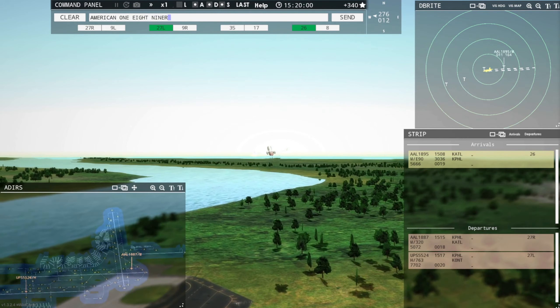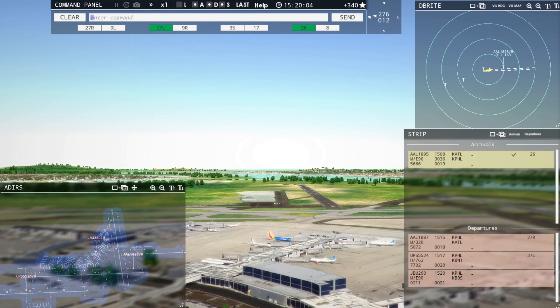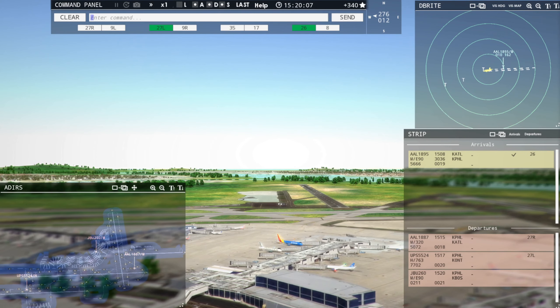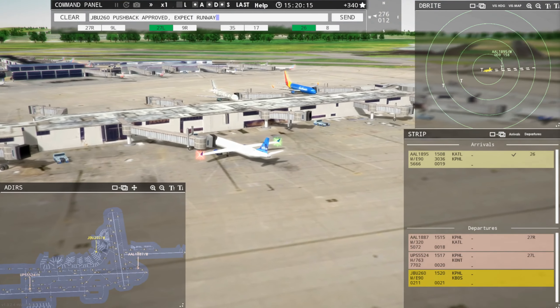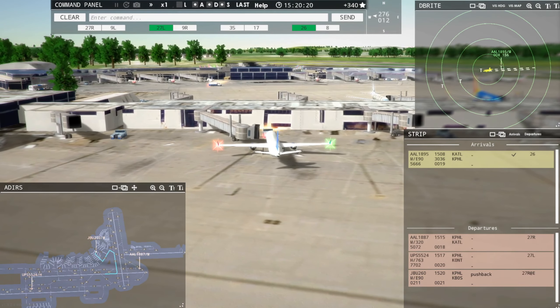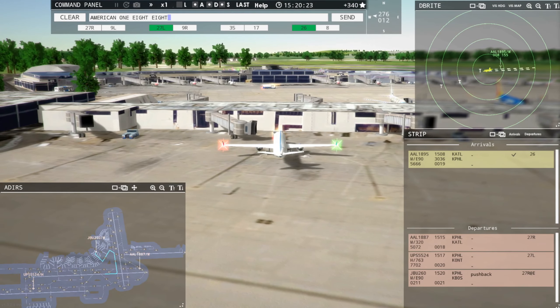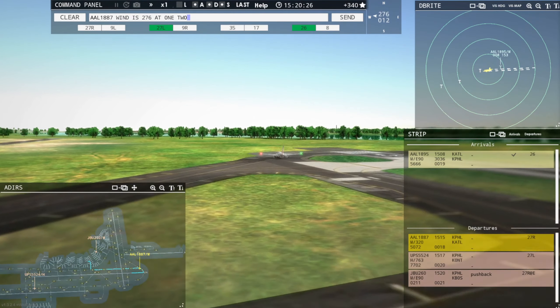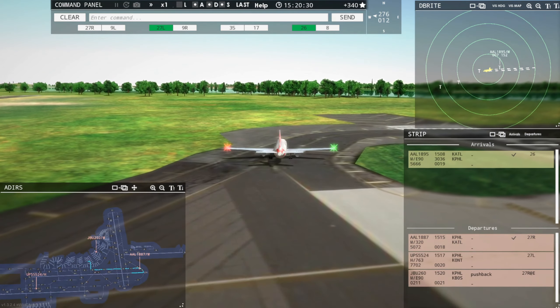American 1895, runway 26, cleared to land. Philadelphia Ground, JetBlue 260, pushback approved, expect runway 27R at Echo. American 1887, wind is 276 at 12 knots, runway 27R, cleared for takeoff. JetBlue 260, continue taxi. American 1895, taxi to terminal via Kilo. American 1895, cross runway 17.